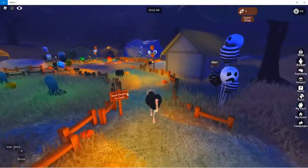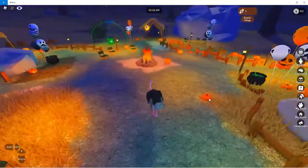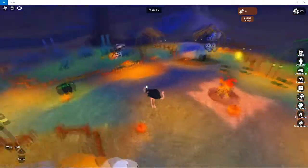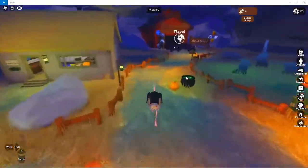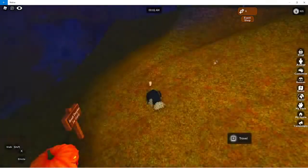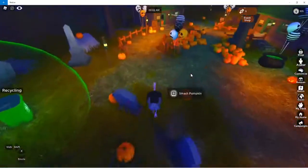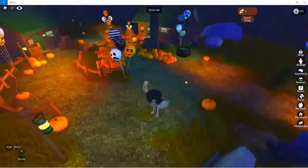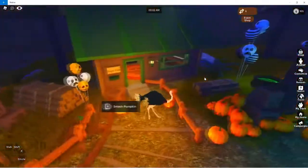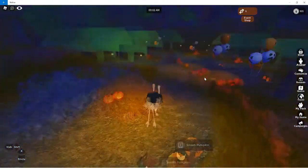You see all these pumpkins that you smash — it says right here 'smash pumpkins for candy.' In a normal server people can steal your candy and others are smashing pumpkins too, but when you're by yourself it's a lot easier. The savannah is where the most pumpkins are, but everywhere else has pumpkins too. Up here there's also a bunch of pumpkins — I think this place and the savannah have about the same amount.